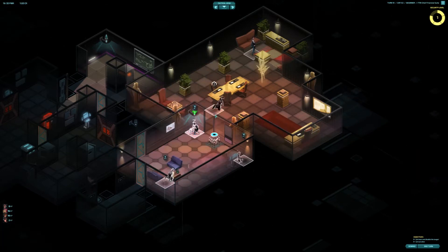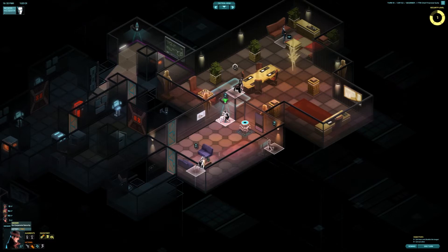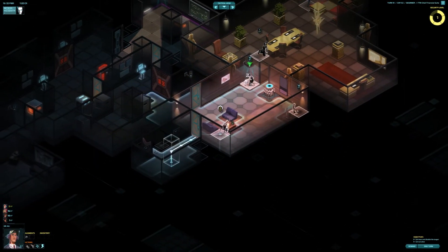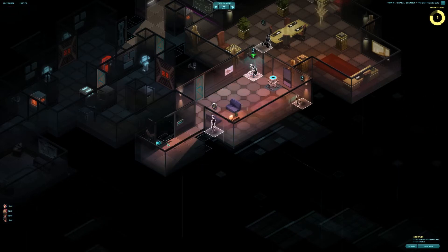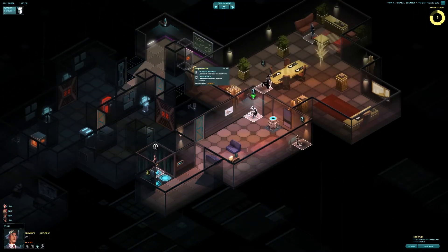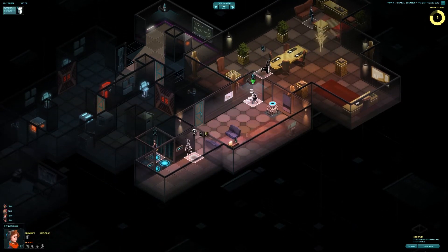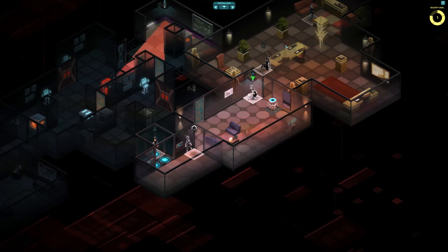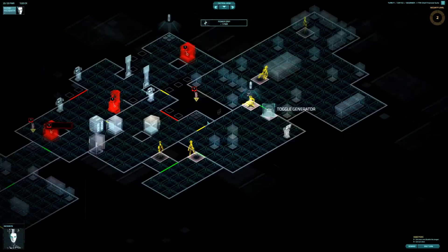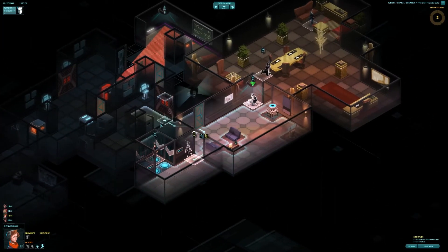I'm going to hack that camera — then we have an idea of when that guard's coming. These randomly generated maps can be tricky with camera placement. Can I walk up to the guard and zap him? Yeah — go there and attack. I love that animation. Now I want to take this guy's money — he has a passcard to nowhere, but okay, sure why not.